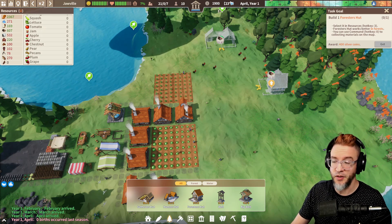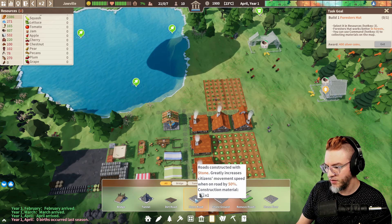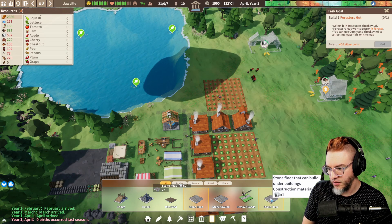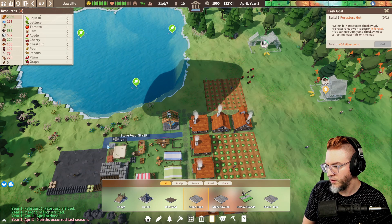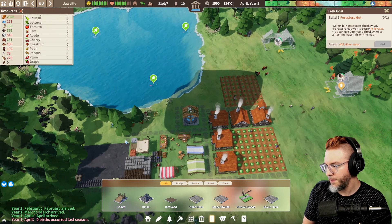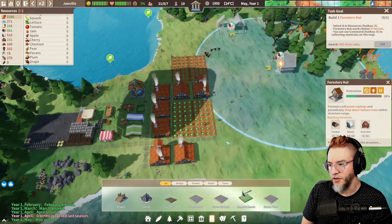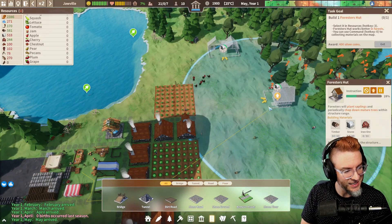We're at 23 degrees Celsius — beautiful temperature, by the way. Beautiful outside in sunny Jawville. But there will come a day when it is no longer warm. Pave stone roads in large areas — okay. We'll have the road go around the well like that, kind of cool looking. The music is pretty cool, very folksy. Makes sense, right? This is a folksy kind of game.